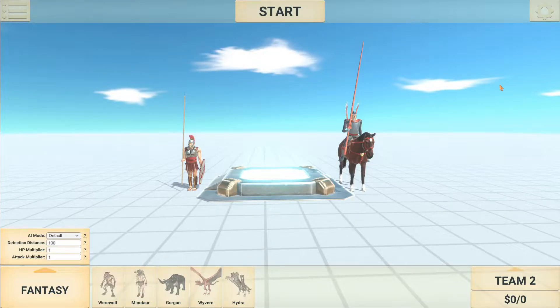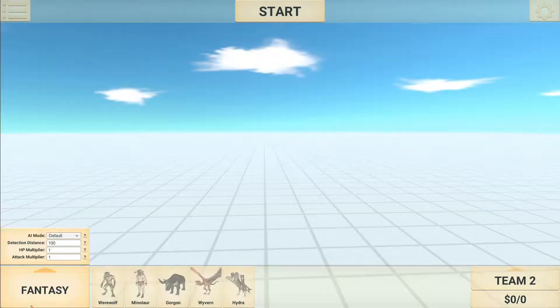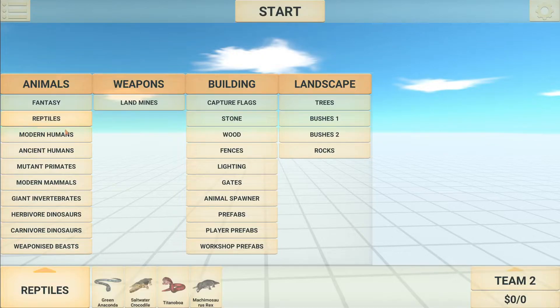Hello guys and welcome back to another video. Today's video is another update analysis video and Animal Revolt Battle Simulator has now updated to version 0.72, bringing three very interesting changes to the game, which two of them are new units. I'll put the patch notes up on screen now. These can be found on the Animal Revolt Battle Simulator Discord server and also on their Steam page. So let's start this video off by looking at the new units.